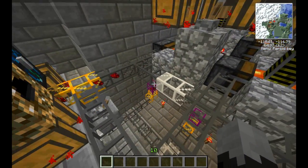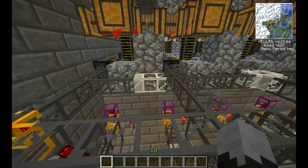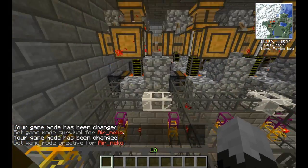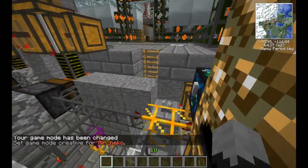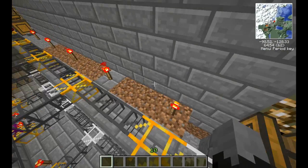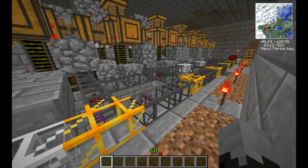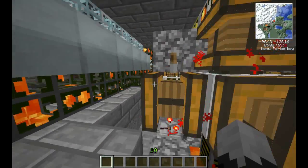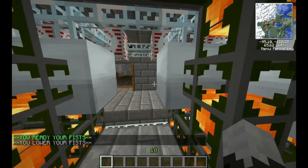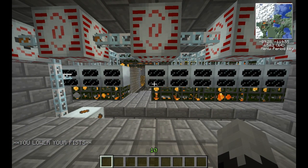Sometimes it gets really full, so they drop down, the obsidian transport pipe picks it up. The other half is a lot cleaner and tidier. Pumps go in there which send the redstone on its way. The lava gets pumped in a massive amount into all these geothermal generators — I think it's about 20 of them. This is all legit, which powers up all five MFSUs. I made it all in 24 hours.